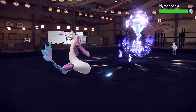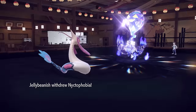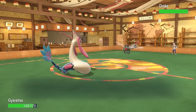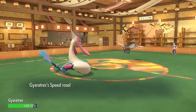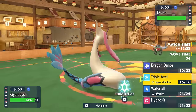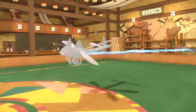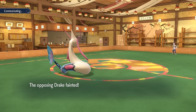One of the only real benefits of using Milotic like this is that with its natural bulk it's actually able to set up and take attacks in the process, which is why I decide to go for a second Dragon Dance. If I want to pull off a sweep I'm definitely going to need at least plus two Attack — that essentially doubles my Attack and Speed. They switch in Yanmega, which is a pretty fast fella, but with my speed doubled I'm going to outspeed. I go for the Triple Axel and I'm able to hit all three, which takes care of the Yanmega. That might be the only time Milotic has ever outsped and OHKOed a Yanmega.